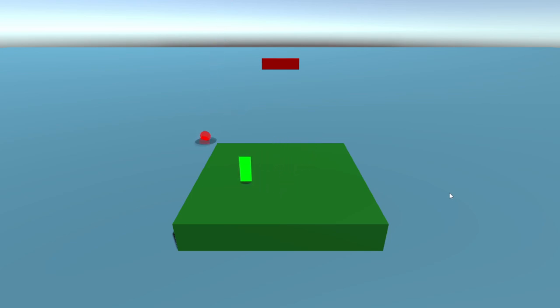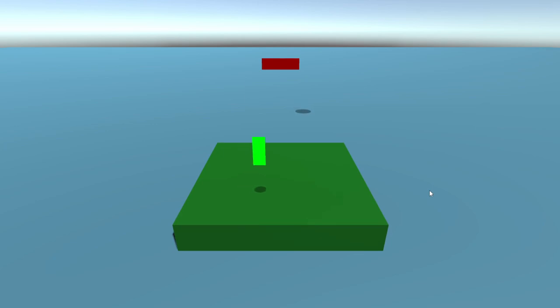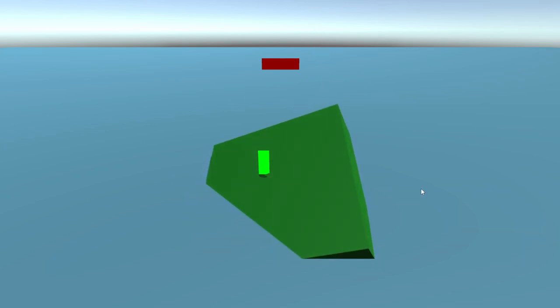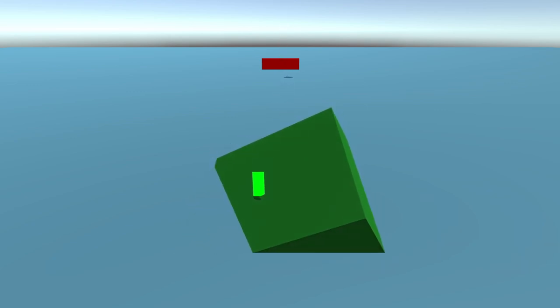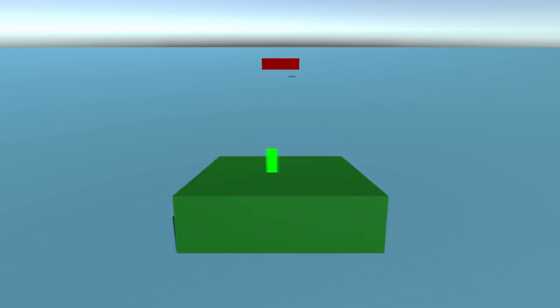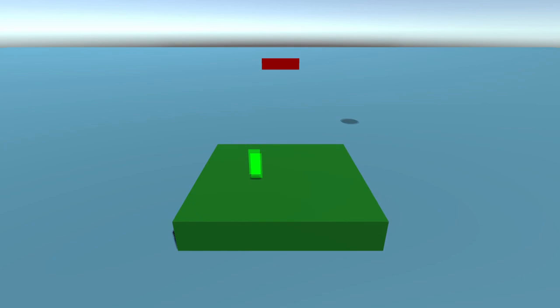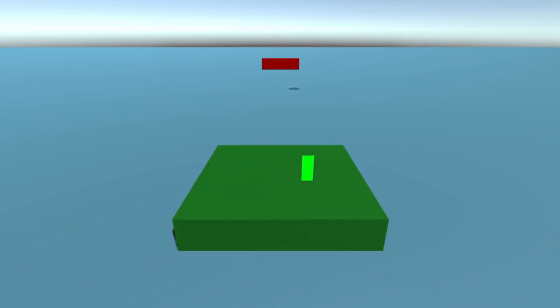First, I wanted to get the main mechanic working. So I made a simple rectangle representing the player and coded some player movement to make it able to walk around. Then I added the ship and the island, and made the ship able to shoot bombs near the island. Once a cannonball lands near the island, the island gets forces applied to it depending on where the cannonball lands, and the player will slide off the platform accordingly.